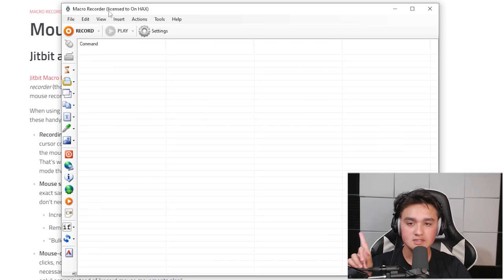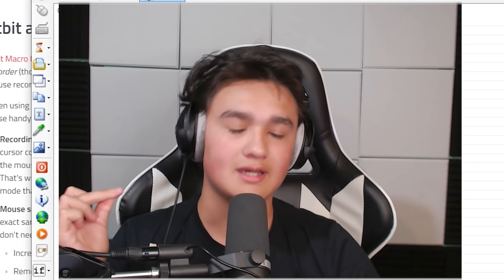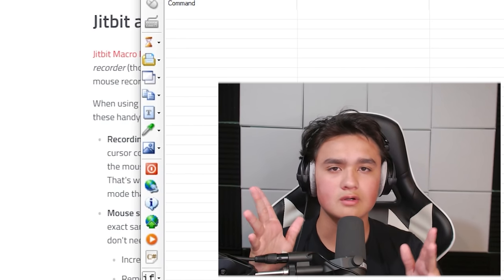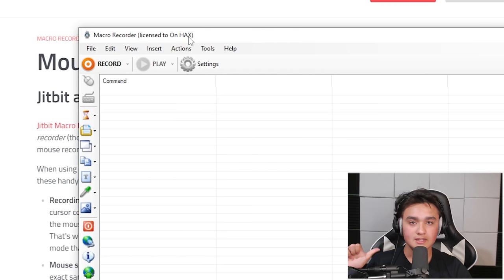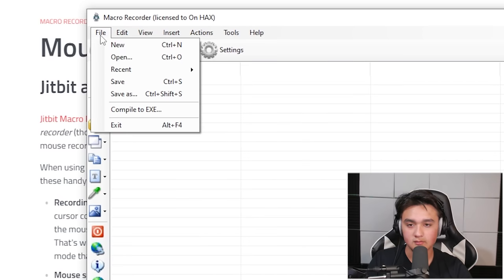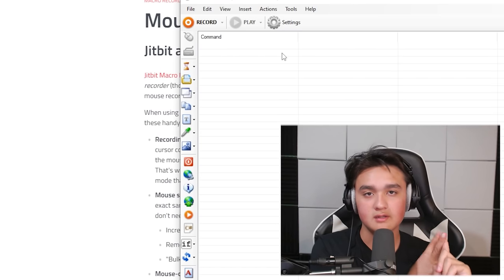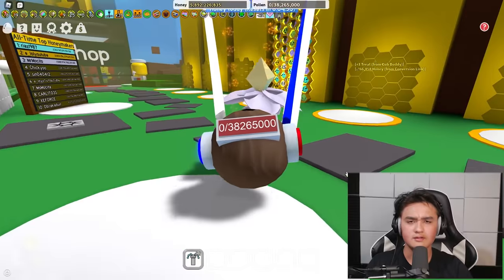As you can see it says "Licensed to: OnHacks" — and no, it's not a hack, that's just the name of the license key we're using. I will leave the license key and the license name in the description below so you can check those out. I'll also link JitBit Macro Recorder in case you're too lazy to type in the link. Go ahead and punch in the license name and the license key — it's pretty self-explanatory, very easy. Both will be in the description below.